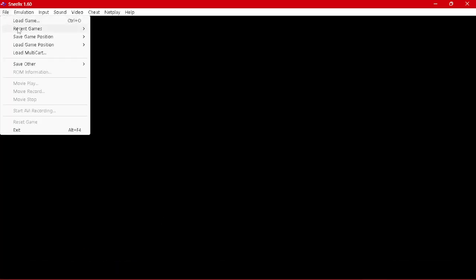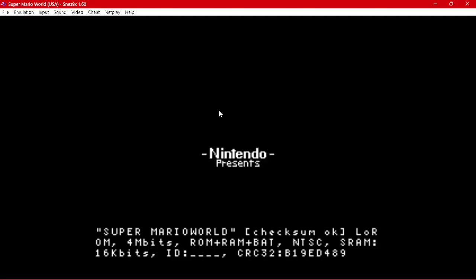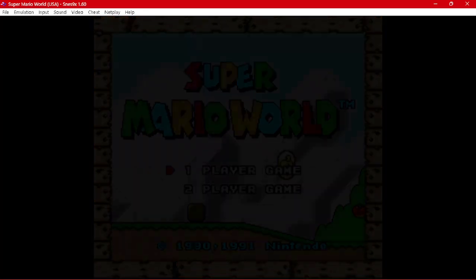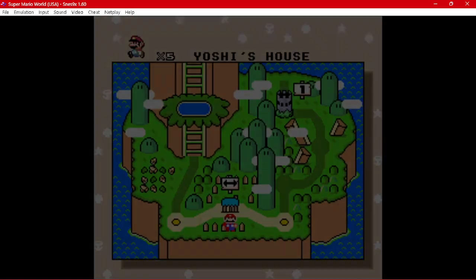This is a tutorial on how to crash Super Mario World, at least with the method I use. I'm just gonna fast forward to the intro, because it's not important.